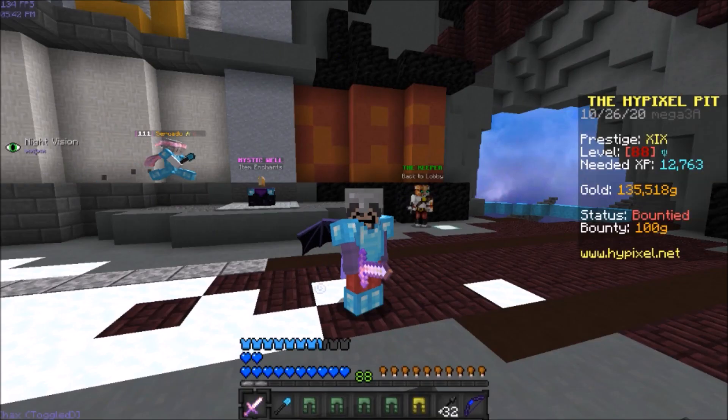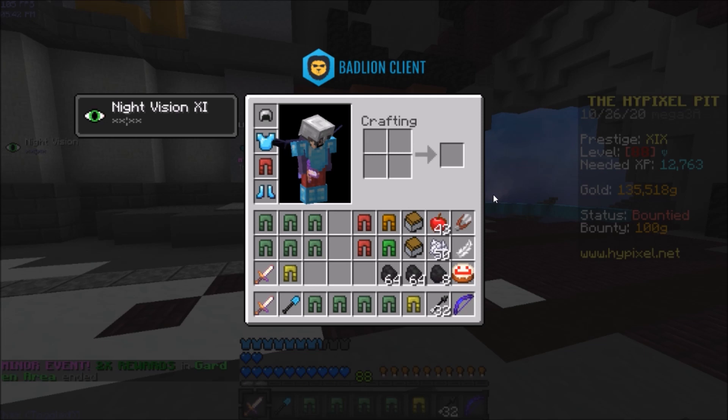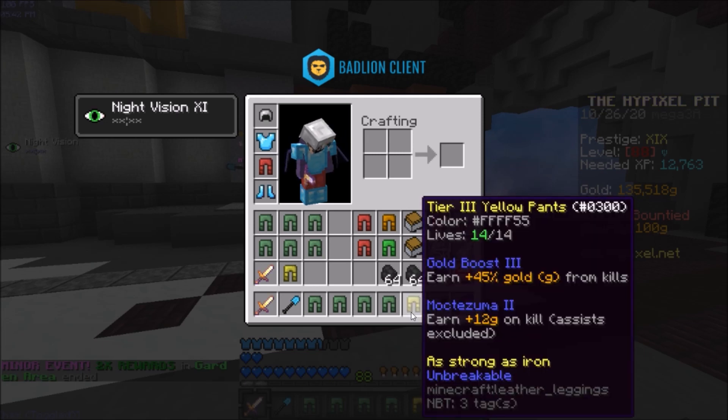But I was just doing some enchanting, and I got this, so that's pretty cool. I'm going to gem that, and that'll be some of the best gold pants in the game. I don't even know if I want to sell those or not, because again, that's just very good. I'll probably hold on to them, honestly.